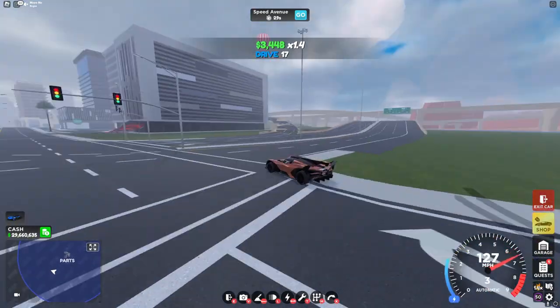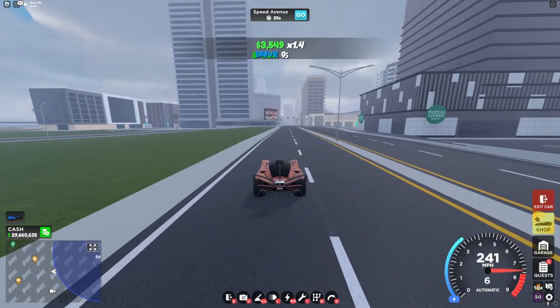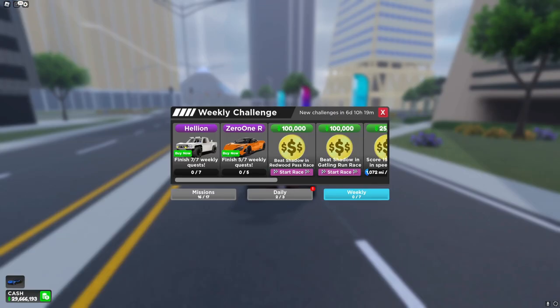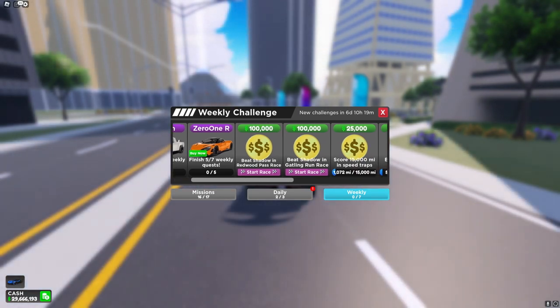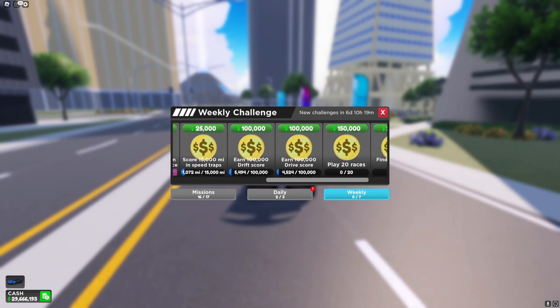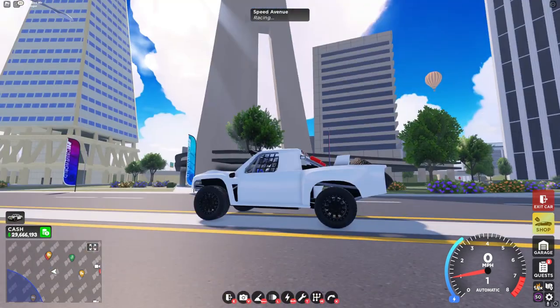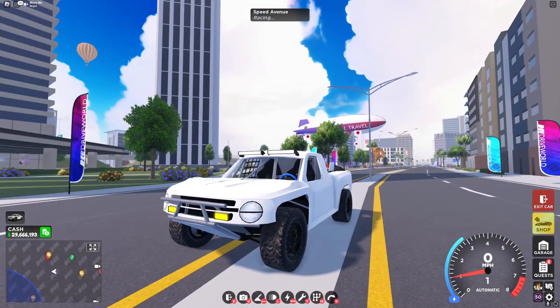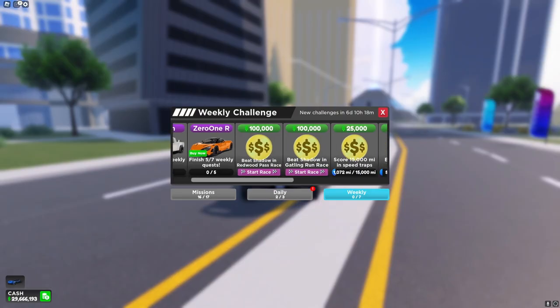Gatling Run is actually pretty fun — it's probably my third or fourth favorite race on Golden Valley. Now let's check out the weekly challenges. We have the Hellion but it's remodeled, and we have the Zero One R, two more beat shadow racers, and everything else is basically the same as before. The new Hellion basically looks all the same except the headlights were changed to circles instead of squares. Now let's try to beat these shadow racers and try out the Zero One R.